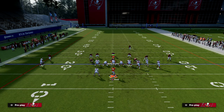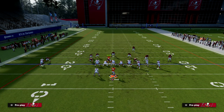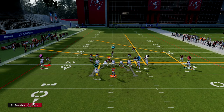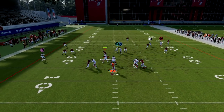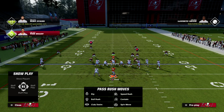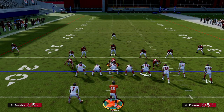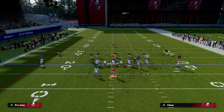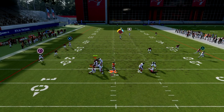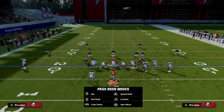Where this play really excels is against Cover 3, which has always been one of the most popular calls in Madden year over year. People are still calling a lot of Cover 3 and Double Flat, and this is a great play for that. The post route opens up right in this window here. Because of the way Cover 3 structures the defense, there's no safety help from the back side, so the slot receiver clears out the deep third and the post is open for longer — all this grass to throw into.